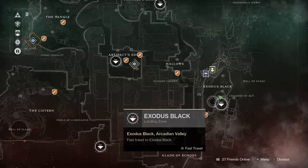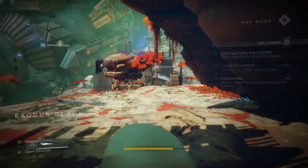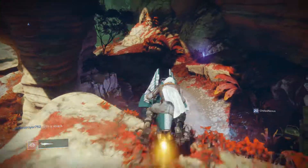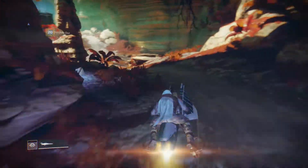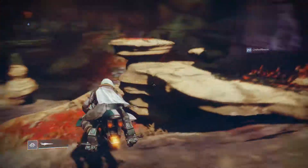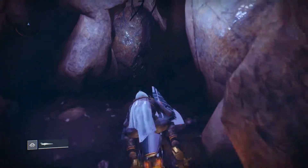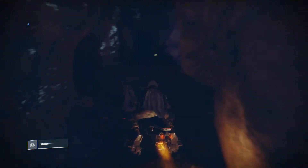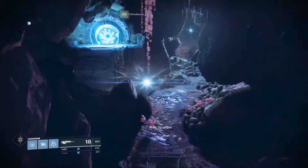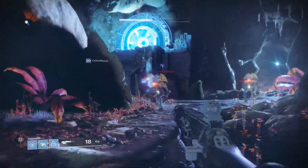What you're going to do is load into the fast travel point of Exodus Black. It's easiest to load up this area, go straight, and then after this little cliff you just want to head to the right. Then we're going to turn around and go into this little valley-esque thing, go past the shanks, go through the winding cave, and we're going to come across this little cave right here where enemies are starting to spawn in — I believe someone was just in here before me.